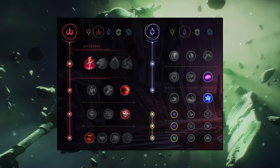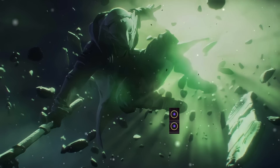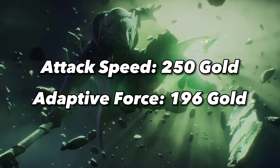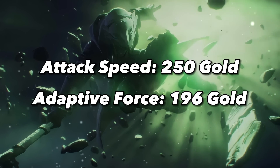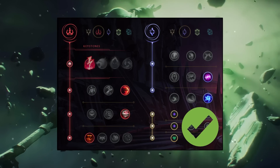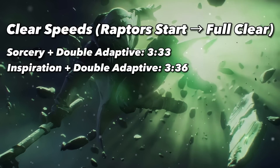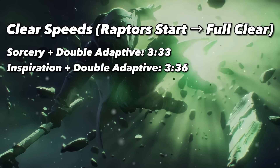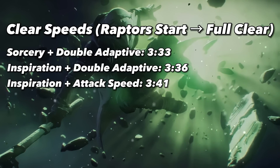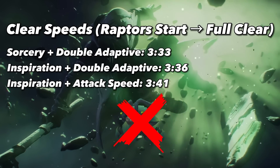Another small but quite important part of this rune page is playing with Double Adaptive Force instead of Attack Speed. This seemed counterintuitive for a long time since the gold value of Attack Speed is higher and you auto-attack a lot while clearing the jungle. However, taking Double Adaptive Force increases your clear speed significantly and also has a small effect on being able to one-shot. With Sorcery plus Double Adaptive, the full clear time with the Raptor's Path is 3 minutes and 33 seconds, while it is 3 minutes and 41 seconds with Attack Speed — a difference of almost 10 seconds, which can easily lead to losing a crab.